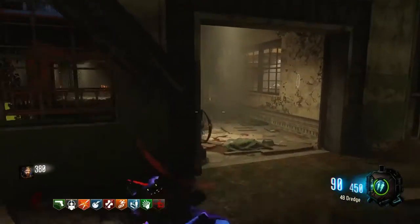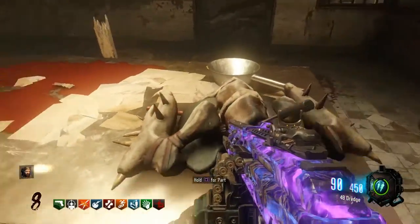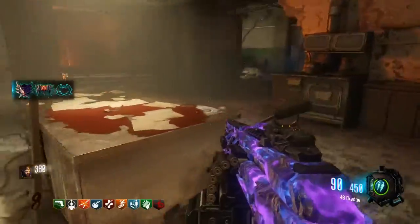The third location — you follow it around and you go into the kitchen. It's laying on the counter right there. Pick it up and there's all three pieces that you need for the shield.